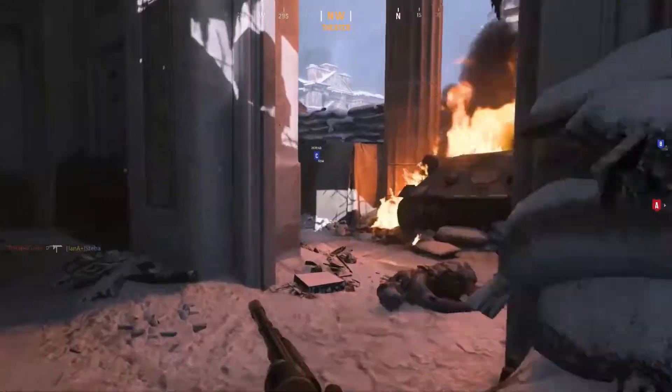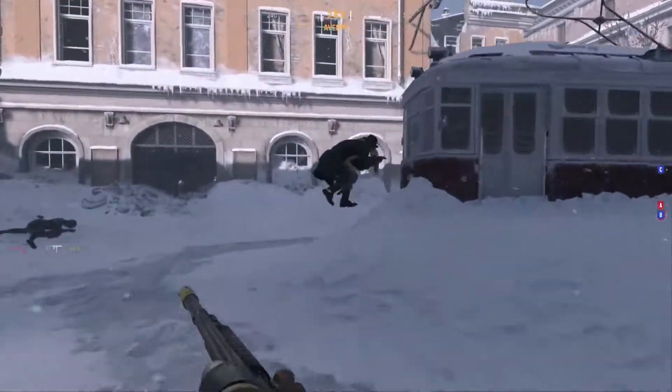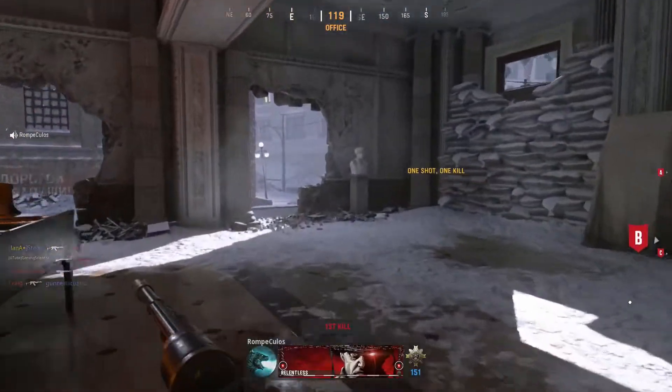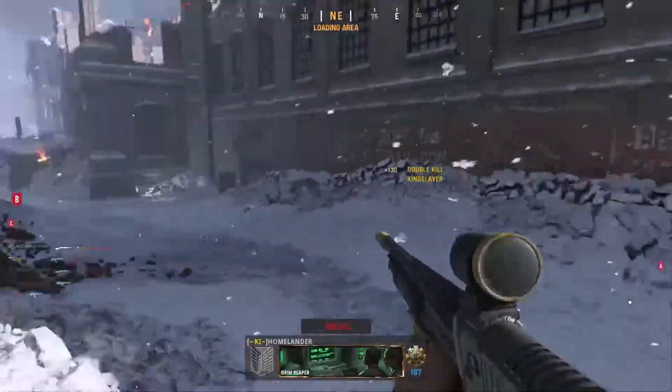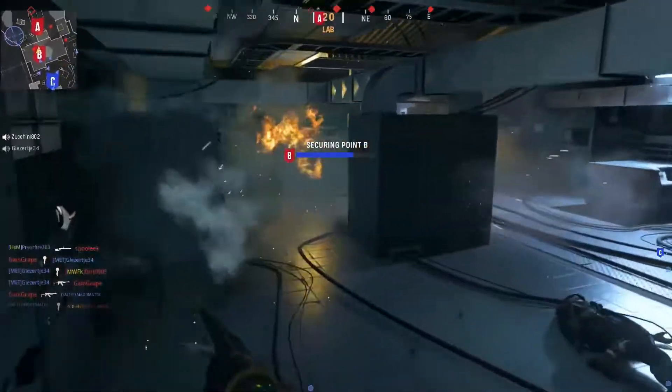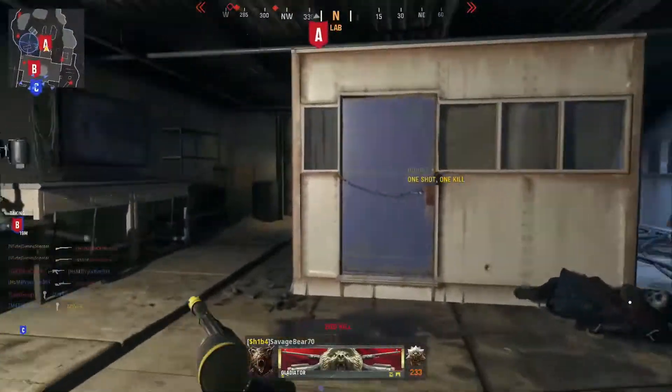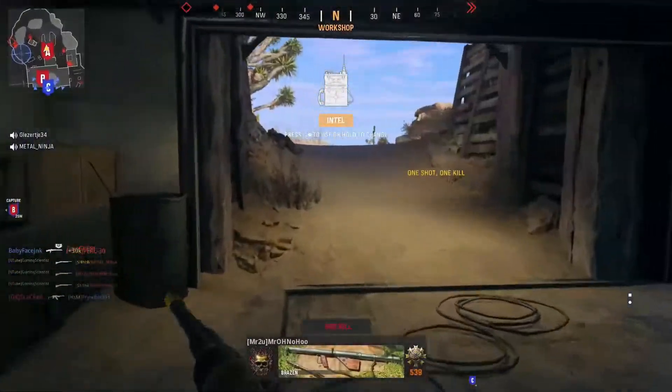For how to play, be going around the edges of the map as much as you can — that's where you're going to have better luck finding campers. I would suggest you try to get behind them any way that you can, and sometimes that means running down the middle. You really want to get behind them because it gives you more time to line up your shot if they're looking the other way.